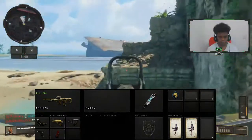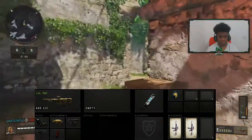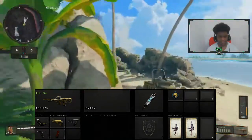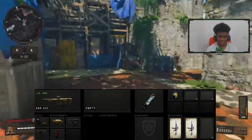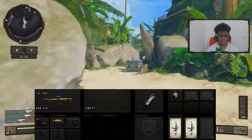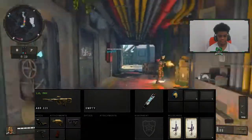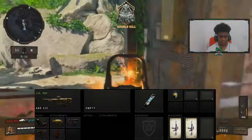For the second setup I've gone for a more stacked approach: reflex, stock, quick draw, grip, and extended mags. This one doesn't have an operator mod — I've only got scavenger as the standalone perk so I'm never running out of ammo. If you want a more stacked gun with fewer perks, I'd recommend this sort of setup. I've tried all these setups and know what works. With scavenger you can pick up scav packs and keep your streak going.